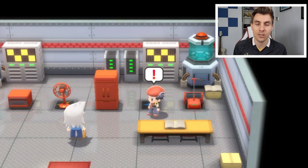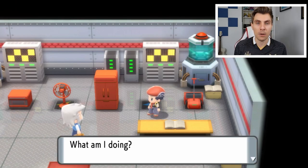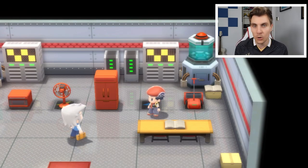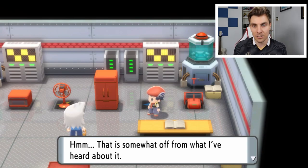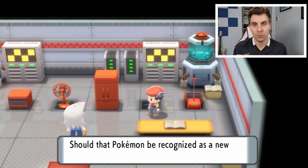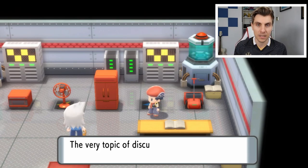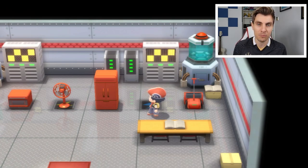This will initiate a cutscene with Professor Rowan. He'll talk to you about Rotom and whether or not the classification of Rotom is a Pokémon, because it's going into an appliance — and you'll have this nice little cutscene. Once Professor Rowan has left, you're going to have the option to put Rotom into any one of these appliances to get your respective Rotom typing. You're going to have Rotom Mow, Rotom Heat, Rotom Frost, and Rotom Wash.